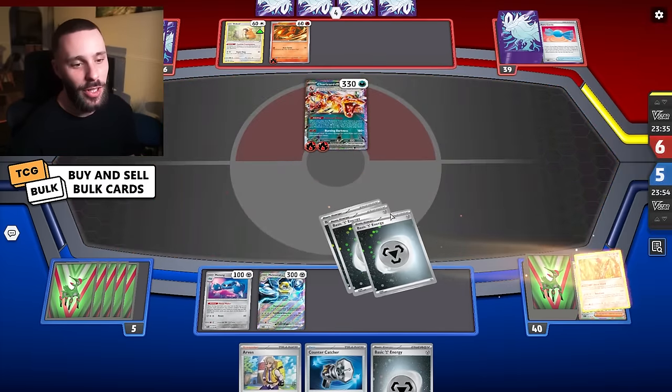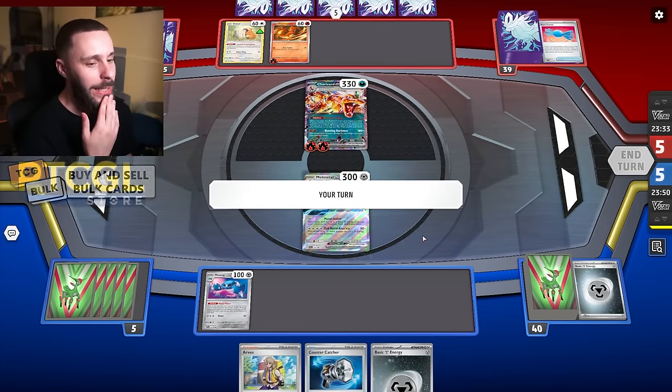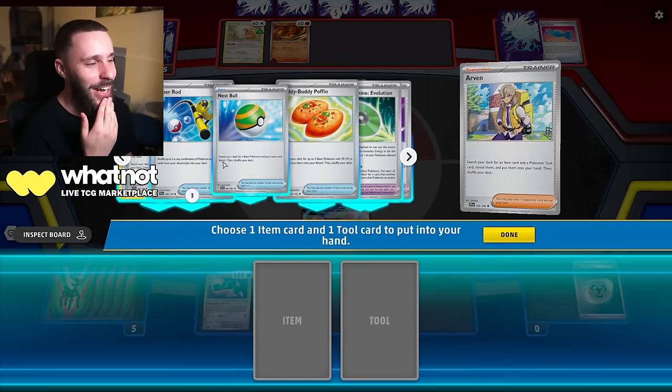These sleeves you can get, so keep an eye out for that. Let's bring up the Metal Boy. It's a hard one-shot for the Zard to KO. Why do I have a Forest Steel Stone in here? You're not meant to be here. I have to cut that out — that's outrageous.